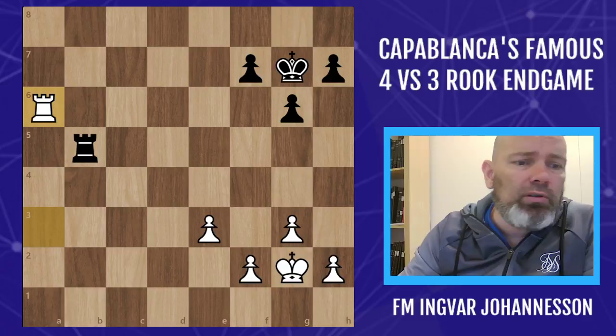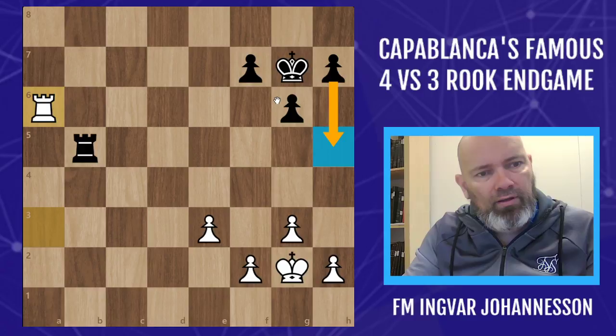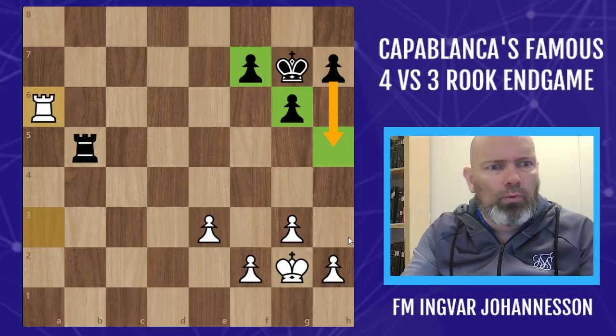He played rook a6. Probably should have played g4, but it doesn't matter since black can play h5 anyway. Black should play h5 - this is common knowledge today with most strong players. You have to play h5, and this is the best defensive setup you can accomplish with your pawns, to have them like this with the pawn on h5.